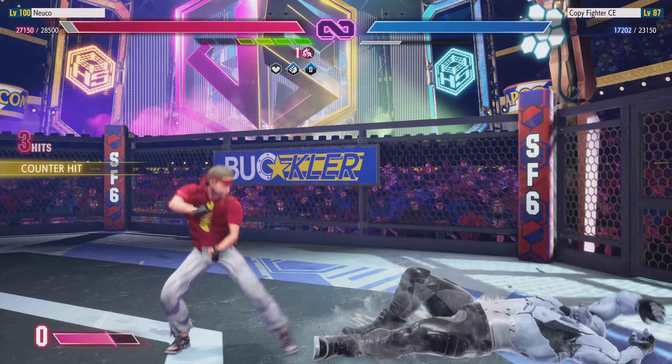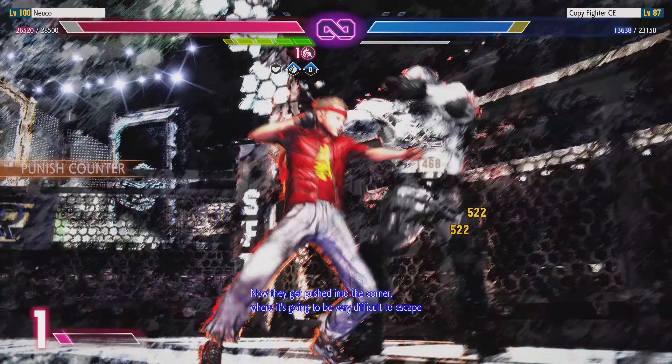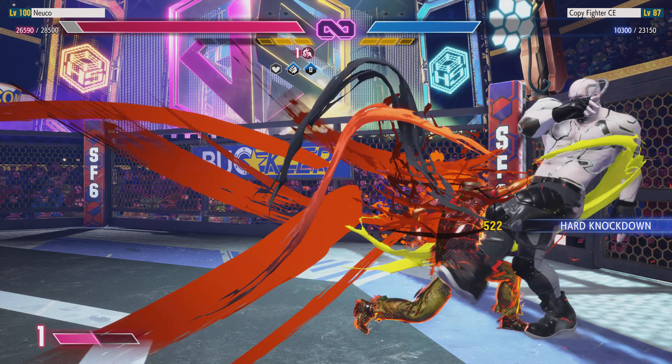Let's see what they try to do here in the first round. Utilizes an overdrive art there to tack on just a little more damage. Goes with the projectile to pressure the opponent. Now they get pushed into the corner, and it's going to be very difficult to escape.